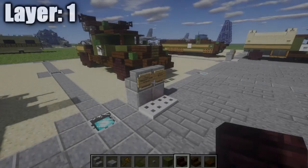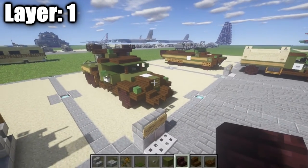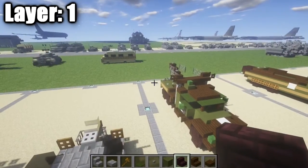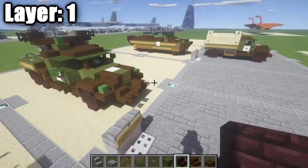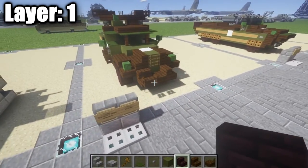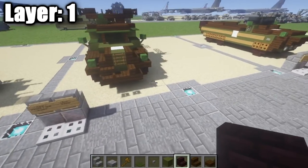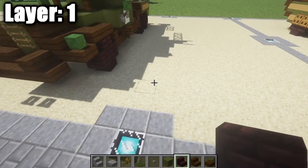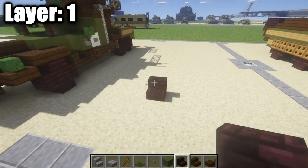Before we get started with layer one, I just want to quickly let you guys know that I have posted a new download link for my tutorial world, which has been updated to the version you can see right here. Pretty much everything you see around me is in the tutorial world download, so be sure to go check it out if you haven't already. But without further ado, let's move into the tutorial. The first thing we want to do is go ahead and start off by putting down our front wheel.